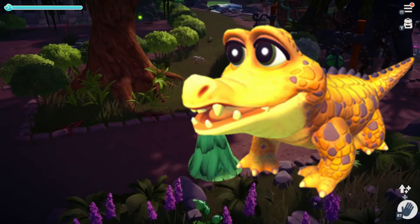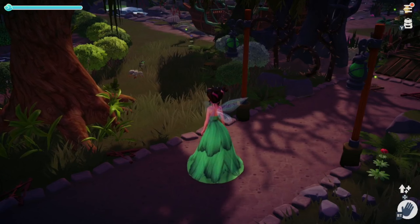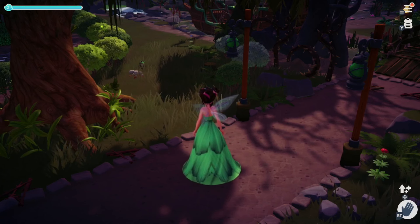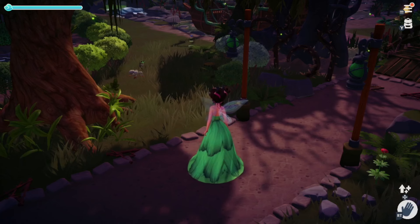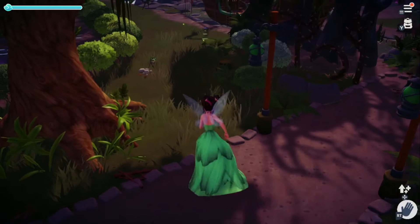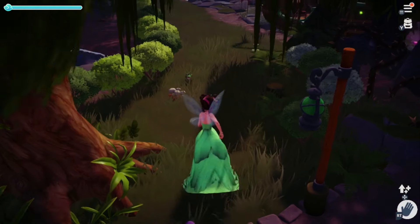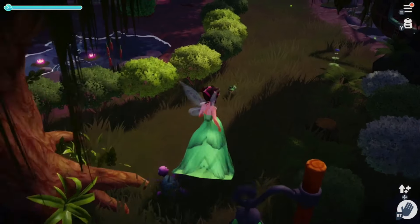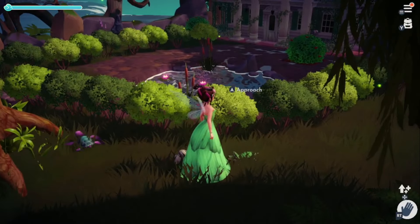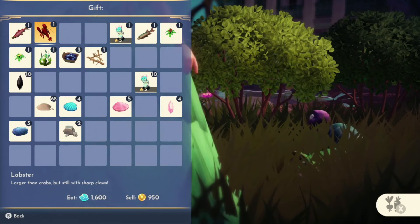Next up is the crocodile, which is found in the Glade of Trust. You slowly approach them until they raise their head and look around, and once they make eye contact with you, you start a game of red light, green light. When their head is raised, stop, and when they lower it, you can approach them — keep doing that until you reach them. They'll lay on their belly and kind of flop around. The crocodile's favorite food is lobster, but if you don't have lobster, they also like herring, cod, squid, and tuna.